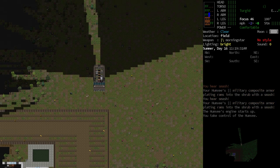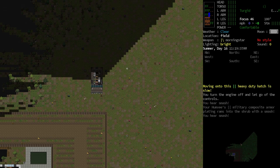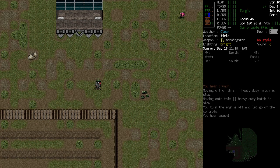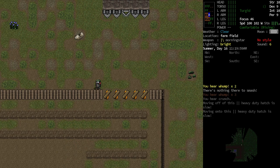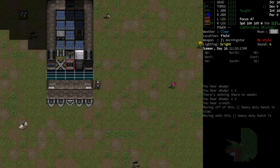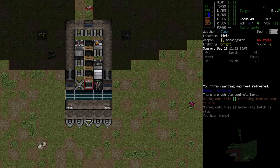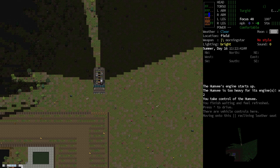We need to go ahead and clear out the way anyway, so let's stop driving, smash that bush. We need to smash through this fence — we could smash through with a humvee after several tries, but in my experience it's just a lot easier to do that manually. There we go.